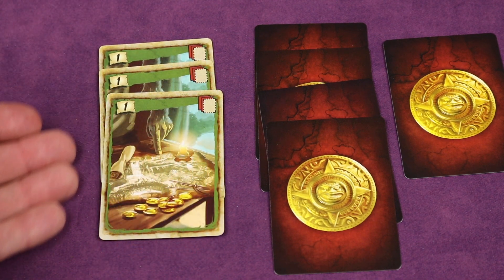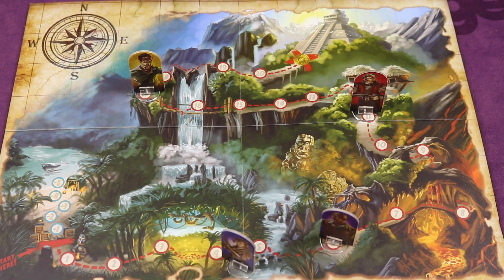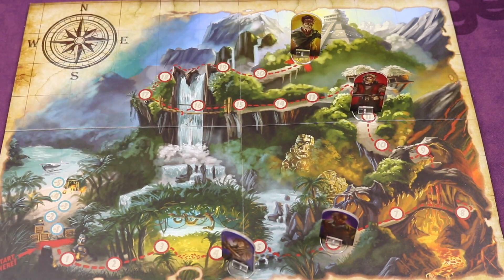Play three consecutive of the same cards to move five forward. Finding the right cards to play in the right piles, knowing when to steal, when to send bandits, when to look at your piles, and when to reveal your specific piles will help you get to the temple and get all the treasure.